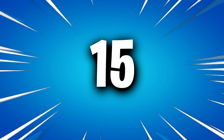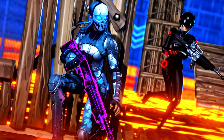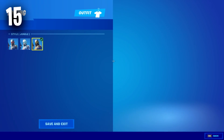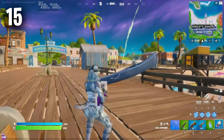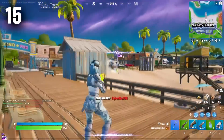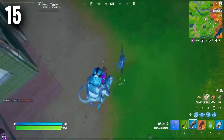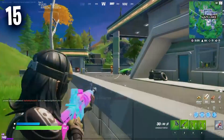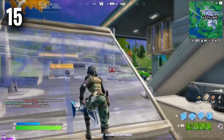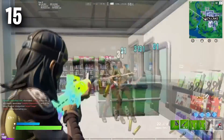Moving on to the number 15 position, we have Zadie. Zadie is a really amazing 1,200 V-Buck skin with three different edit styles. My favourite is the Arctic version, but the default and jungle versions are very sweaty as well. This skin is in the store right now, so if you do not have it, make sure you pick it up — it is so sweaty and is only going to get more and more popular over the next few weeks.